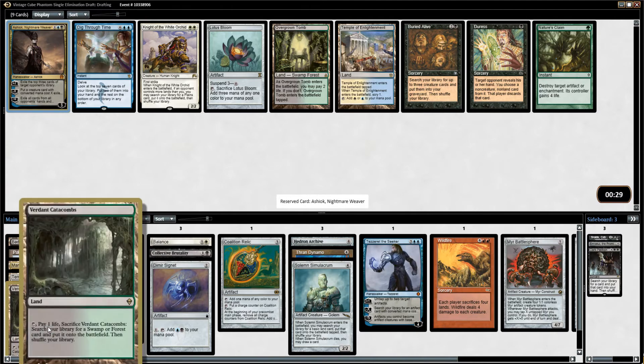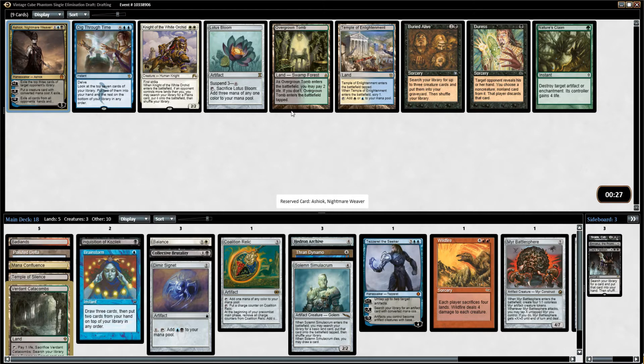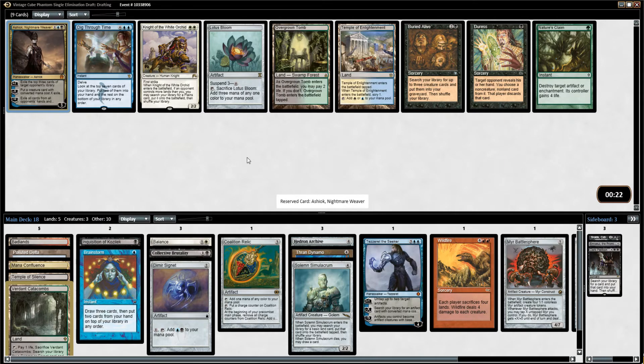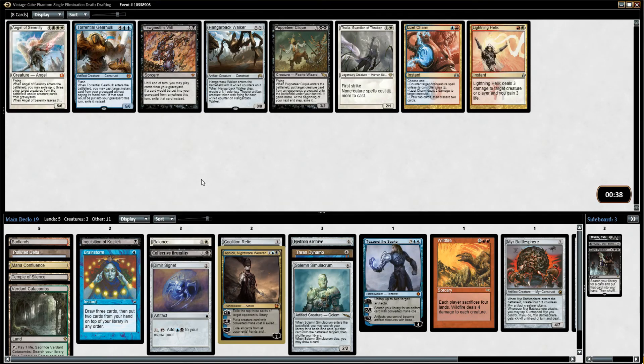If this were a white-green fetchland I'd probably grab Overgrown Tomb, just because you can then get white or black mana. But since this already would fetch black mana, that doesn't really help to have Overgrown Tomb — it's off-color in the wrong way. And Ashiok is fantastic, this card's tough to deal with.